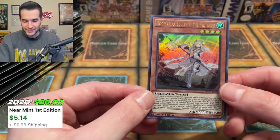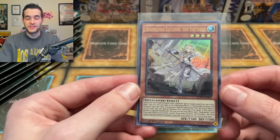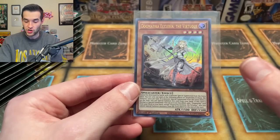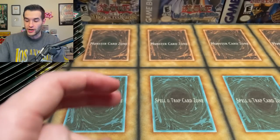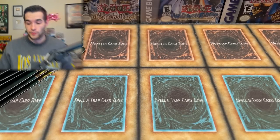There's a nice ultra — Dogmatica Ecclesia the Virtuous. I totally thought this was a secret in the set, but this is just a crazy expensive ultra rare. This is one that has been severely hurt by the passing of time and reprints. This was $26 in 2020 — that's why I thought it was a secret, I completely forgot it was just an expensive ultra. An amazing card in the Dogmatica deck. It's had multiple reprints including a Prismatic Secret Rare from the tin. The ultra rare is now like five bucks. You're opening a $20 pack to get a $5 ultra that used to be crazy expensive.